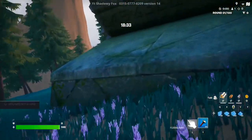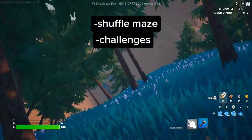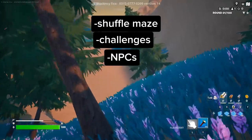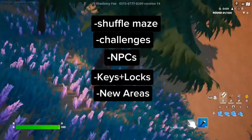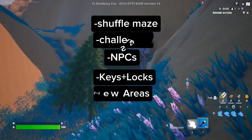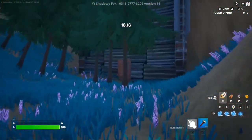That's all that's in it so far. Here's what I want to add: first, shuffle the maze; challenges that use a different currency that saves between rounds; NPCs that can sell you stuff; keys and locked rooms; and a whole bunch of new areas and levels that aren't exactly from the main game — just stuff I want to put in because while this might be a Lethal Company ripoff, I kind of want to make it more of my own thing.